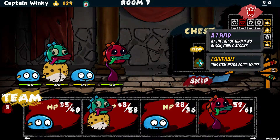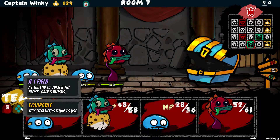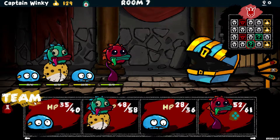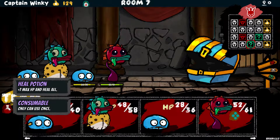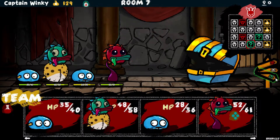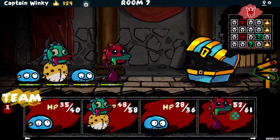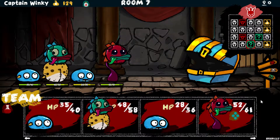Another suspicious thing — I'll open it. At the end of turn, if no block gained, gain six block — nice. That is word for word an item from Slay the Spire. I'm gonna apply it to this guy because he's in the front — definitely not because he's my baby boy, not showing favoritism or anything. He's a mix of my baby boy — my ghost baby boy sadly was destroyed in the combination and only got his eyes.